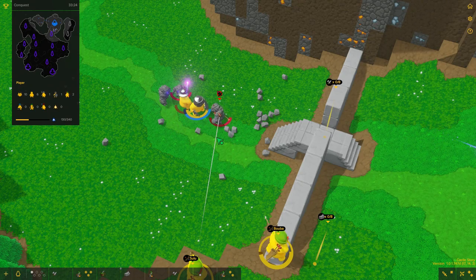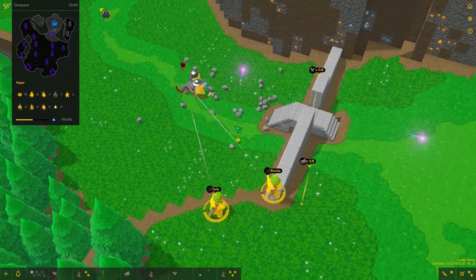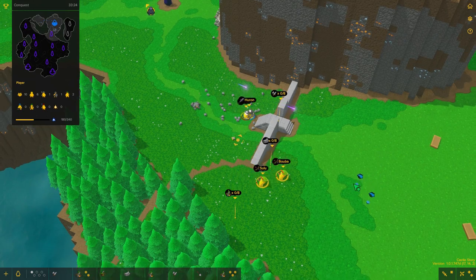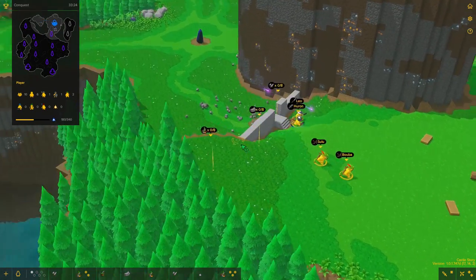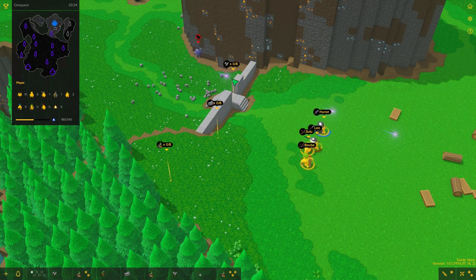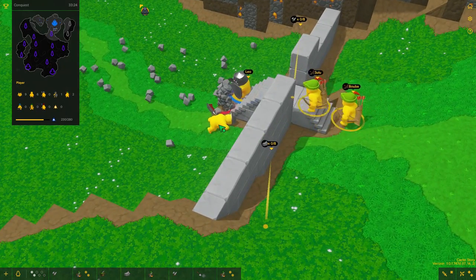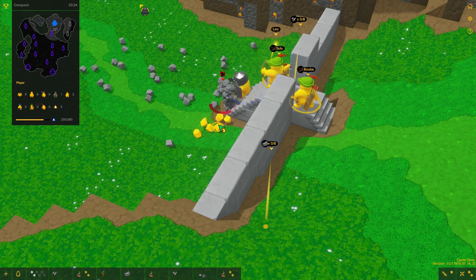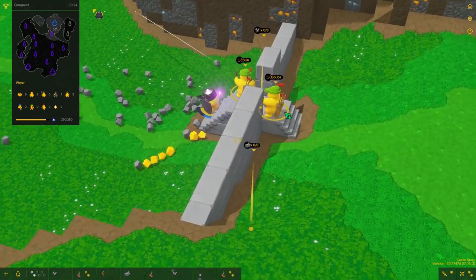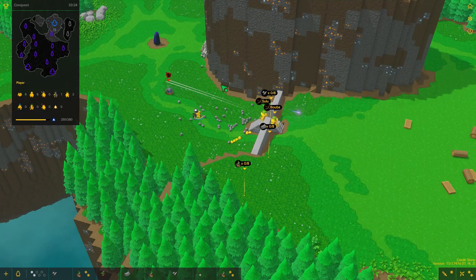One of my guys might actually die this time. Oh yeah he's definitely going to die — maybe not, maybe we are lucky. Lucky bastards! Let's make sure we're going back before we attack anyone else. This guy is still coming, throwing rocks. We got a death — our first death. What happened to his kit I wonder. My archers cannot stop attacking people — they cannot hold themselves back.